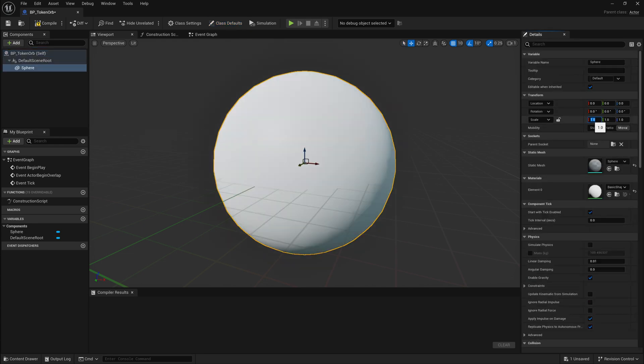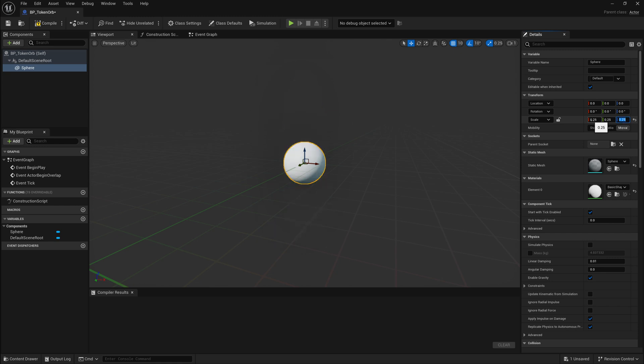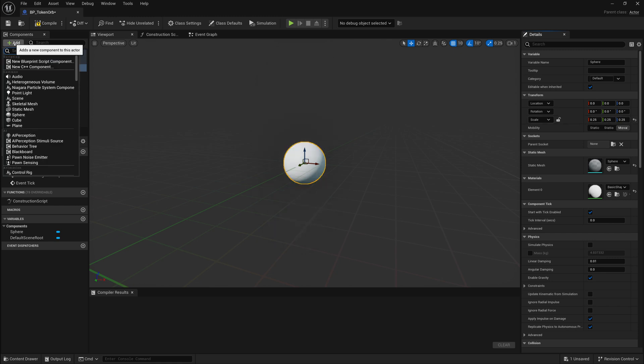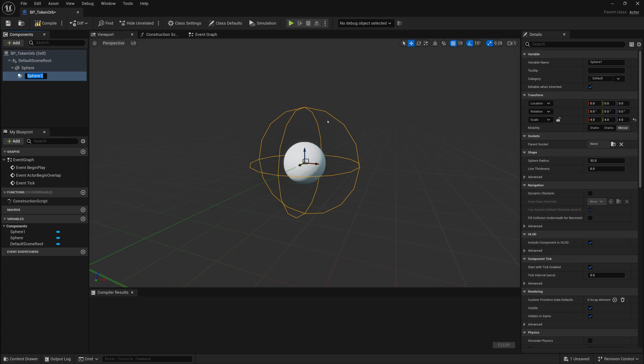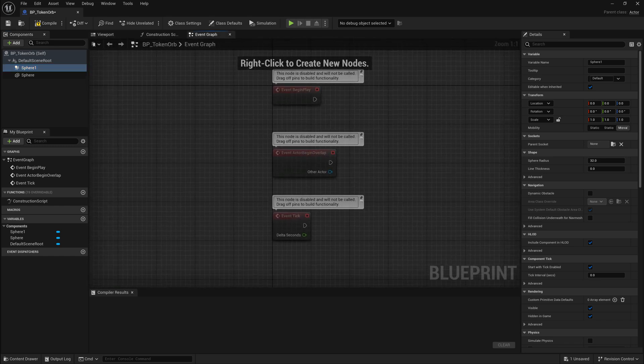I'm just going to use the sphere. I'll make it a quarter of its original size — a little bit smaller — and I'll also add a sphere collision to detect collisions around that object so the player can collect it. I'll set this up like this, and then we'll head over to the event graph and start adding our functionality.